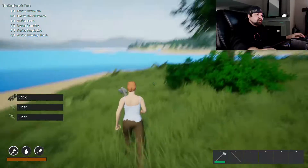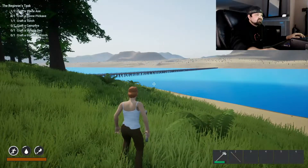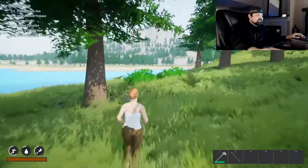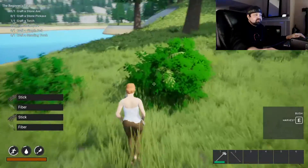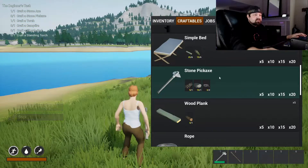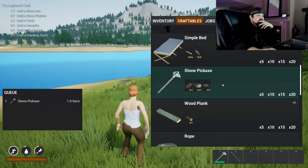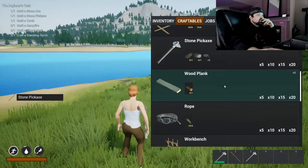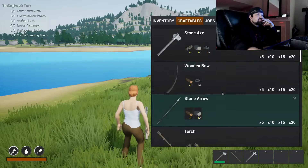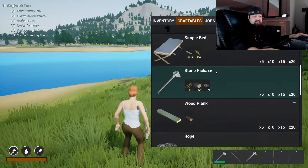Those white lines on the map — is that a bridge? Got it. I didn't know what the lines were. I thought maybe you could travel from island to island, but it's an actual physical bridge. You can travel across it, but it's also a physical bridge. We can make a pickaxe now. Let's see — campfire needs firewood.